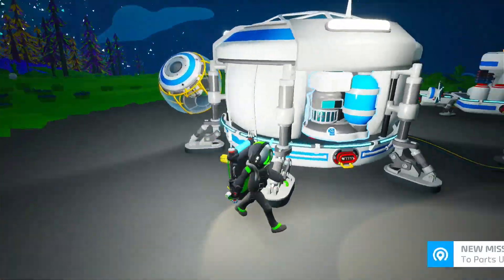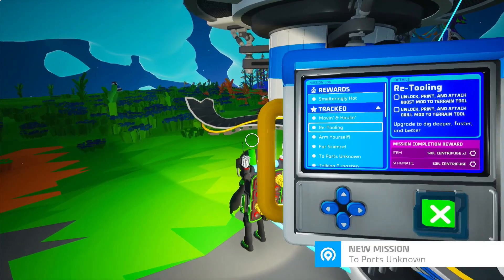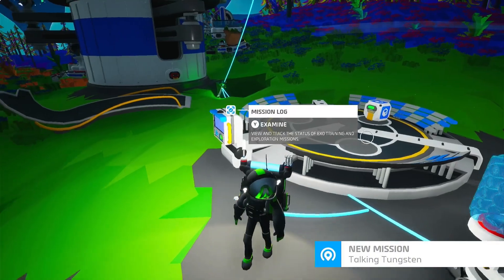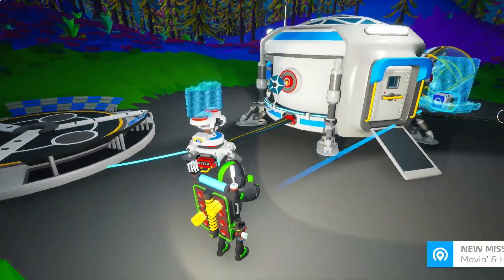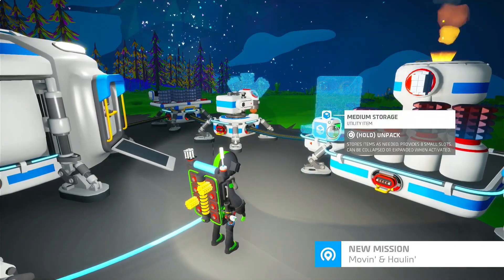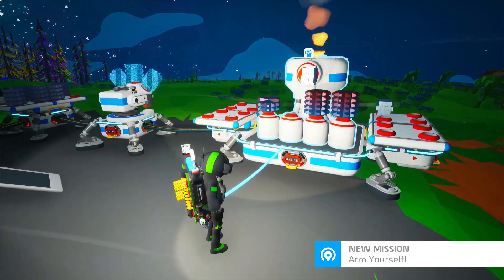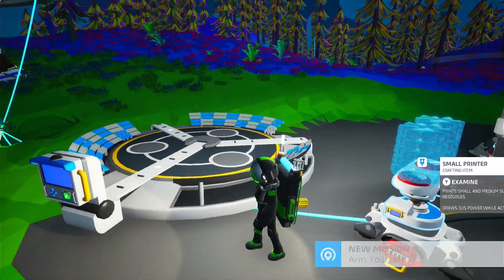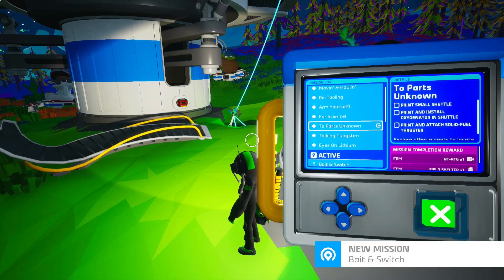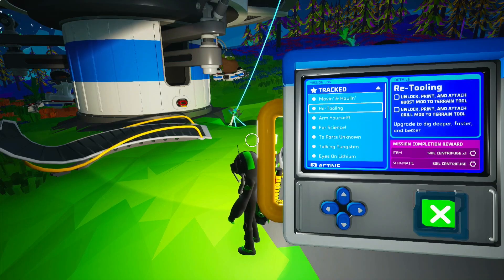Now let's check our base computer to see what missions we've completed. They gave us more storage — let's put that on our smelting furnace. If you put something on the same platform as the furnace it'll automatically smelt it. Let's try retooling the terrain tool and boost tool.